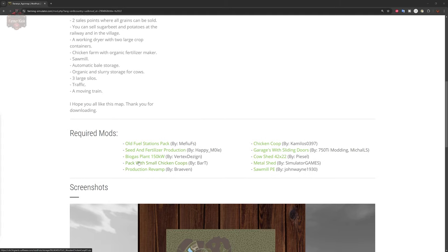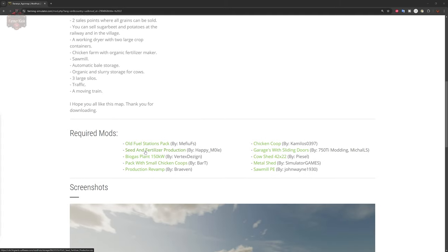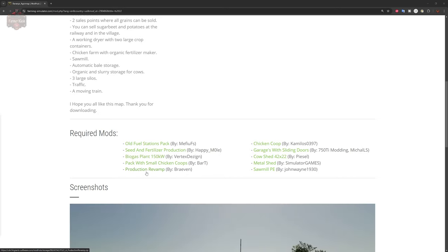As far as required mods, this map needs the old fuel stations pack, seed and fertilizer production, biogas 150 kilowatt, pack with small chicken coops, production revamp, chicken coop, garages with sliding doors, cow shed 42 times 22, metal shed and sawmill PE.